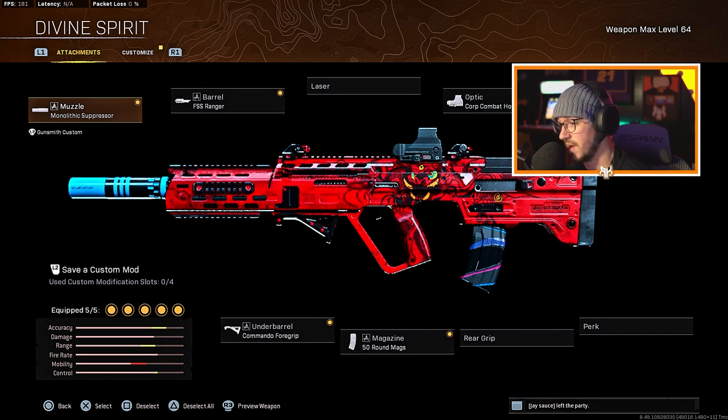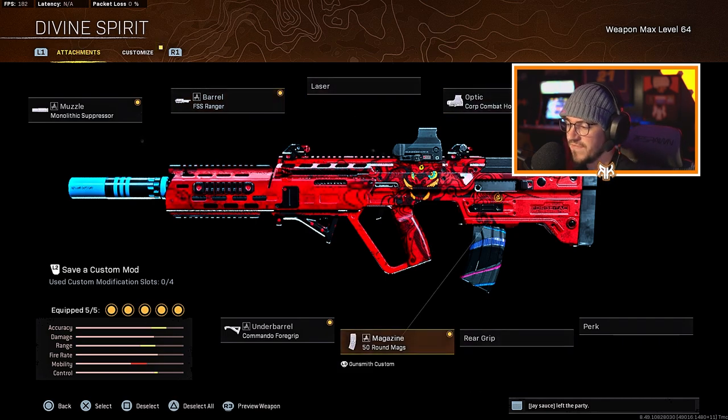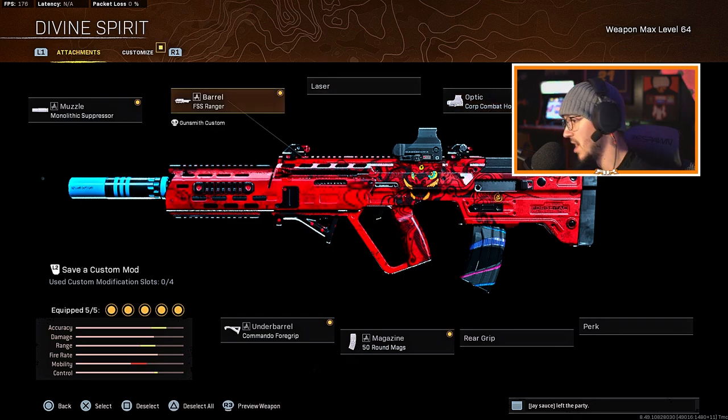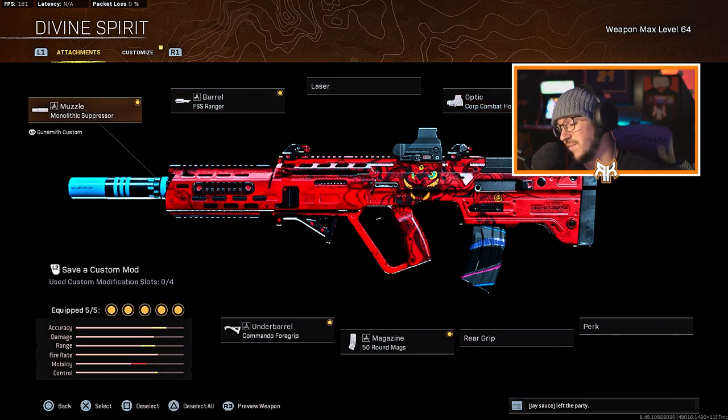Anyway, we're running the RAM — this thing is a beamer, it's underrated in my opinion. I just don't see a lot of people running it anymore. For the muzzle, run the Monolithic Suppressor, FSS Ranger barrel, Corp Combat Hollow sight, 50-round mag, and Commando foregrip. You could put the VLK on here — the Corp Combat is good for Rebirth, the VLK is better probably in Caldera. Iron sights work too, and you could even run it as an SMG.